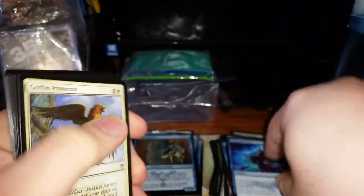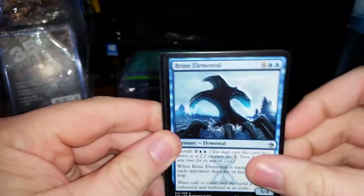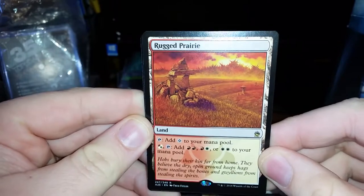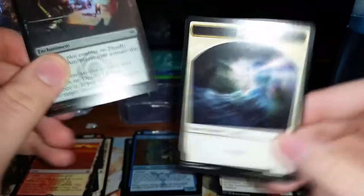Pack 7. Arcane Denial and Counterspell in the same pack — nice! Nettle Sentinel. Relentless Rats. Nice hit there — Simian Spirit Guide. Peen Hunter's always nice. Brine Elemental. Rugged Prairie — I need these. It's the Red-White filterland; you can tap it paying a red or white plus double red, double white, or red and white to add to your mana pool. And we have a Foil Deadly Designs — kind of cool.